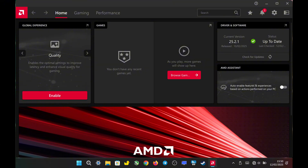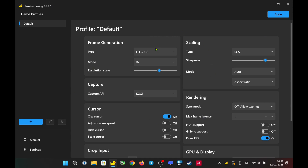Today I will test this new AMD driver 25.2.1 with lossless scaling. In lossless scaling settings, I set frame generation to LSFG 3.0 with X2 mode, resolution scale to 70%, and capture API to DXGI.